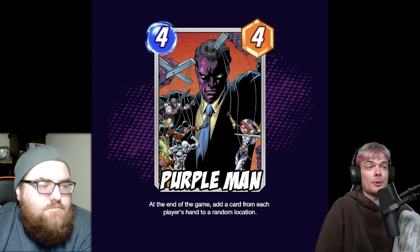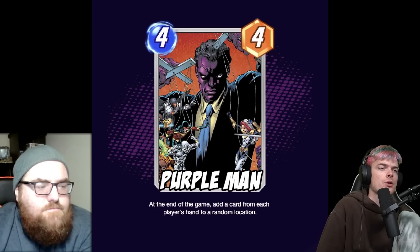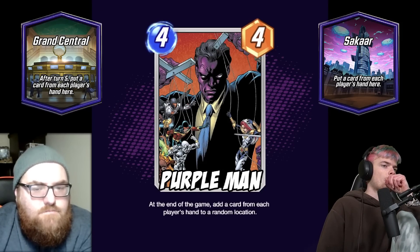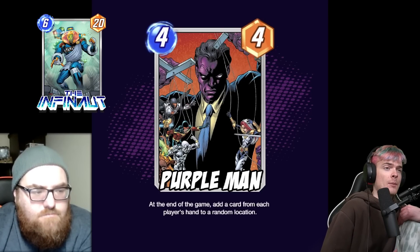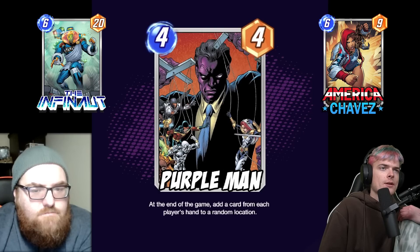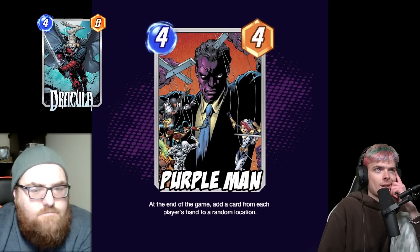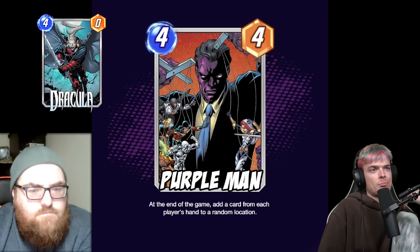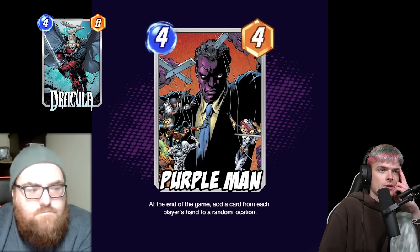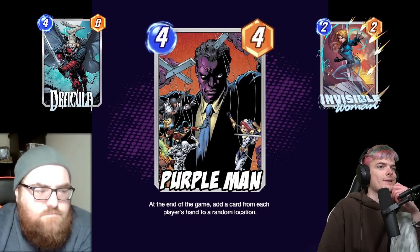The next card is Purple Man. He is a four energy, four power card and he reads: at the end of the game, add a card from each player's hand to a random location. You can set it up so you have something like an Infinite in your hand. It's kind of like Dracula except it has four energy, is an actual body, and then just plops down one of your cards. I'm a big fan of end-of-game effects.